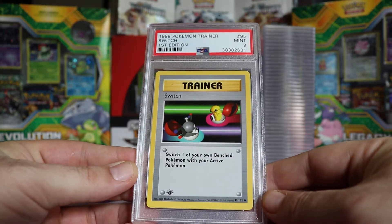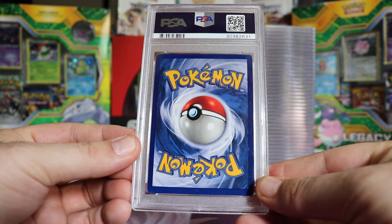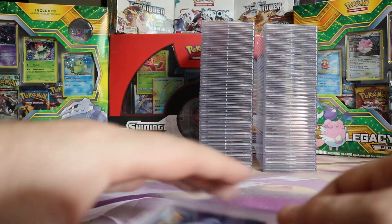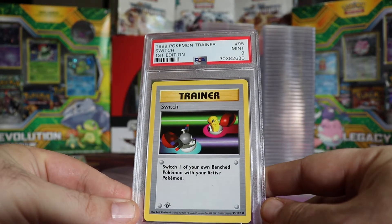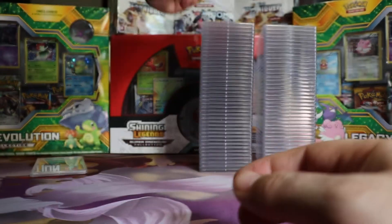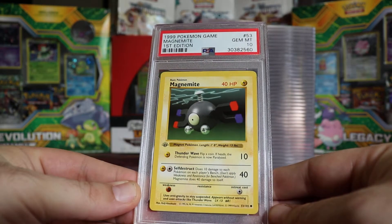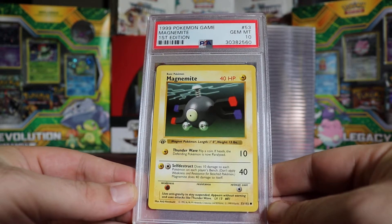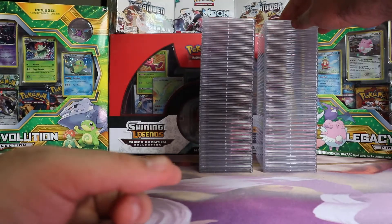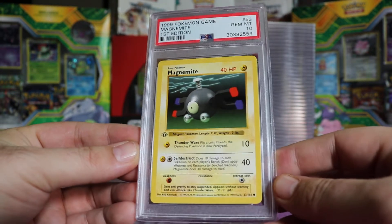We have a Mint 9 First Edition Base Switch, and another Mint 9 First Edition Base Switch — might be time for a new 9 pile soon. Next we have a Gem Mint 10 First Edition Base Magnemite, and another Gem Mint 10 First Edition Base Magnemite.